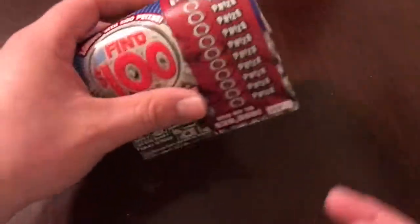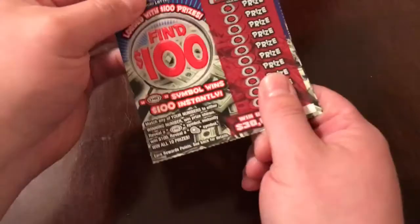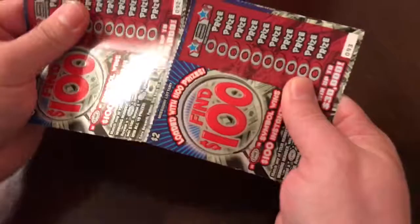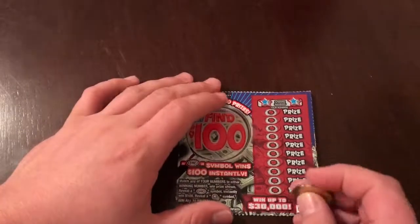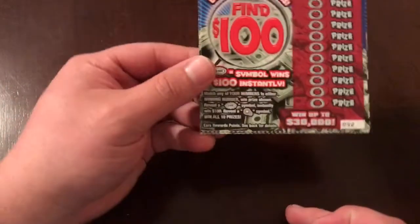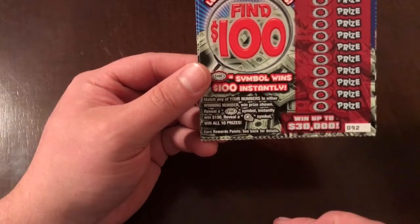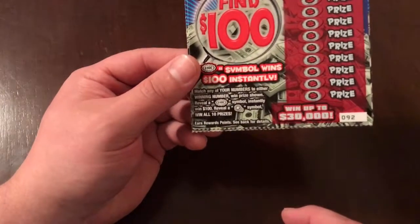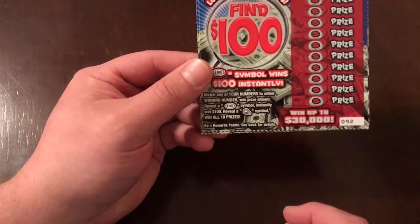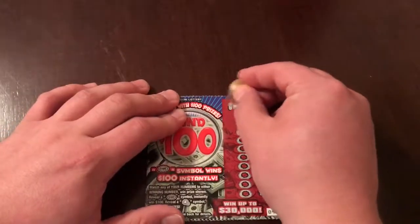Alright, so this ticket is a Find $100 ticket on the Missouri Lottery. We're going to be doing ticket $92 and $93 — we'll do $92 first. This is just like any other ticket. We've got to match any of your numbers to either winning number, win the prize shown, reveal a $100 splash symbol to instantly win $100, or reveal the key symbol to win all 10 prizes. Let's go ahead and start scratching.